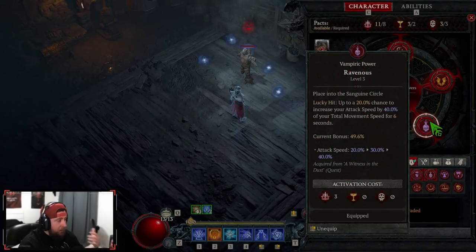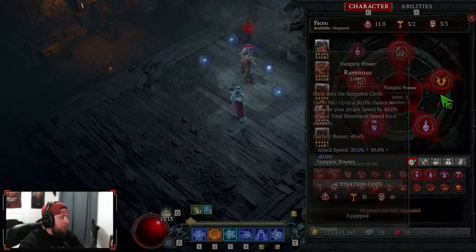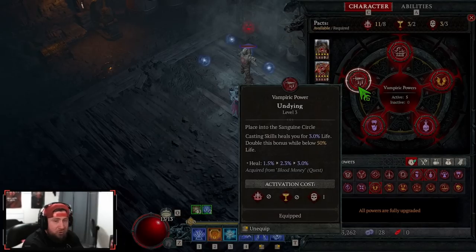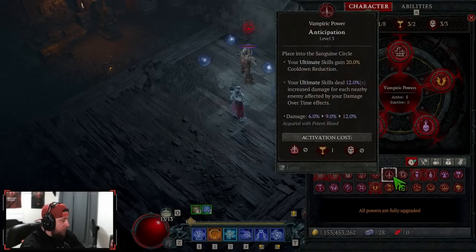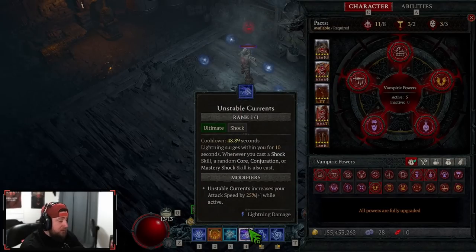Ravenous is next — on a lucky hit, your attack speed increases by 40% of your move speed. Insanely good for Ball Lightning since we're just spamming it. For our flex spot, I ended on Undying — every time we cast a skill, we heal, keeping us alive on top of our insane armor. Other options include Sanguine Embrace (kill someone, Fortify and gain increased crit strike), Anticipation (ultimate skill cooldown reduced by 20% — great paired with Flicker Step for better Unstable Currents uptime), Resilience for nightmare dungeons, or Curse of Flesh for another way to apply Curses paired with Prey on the Weak.